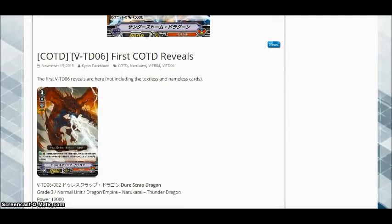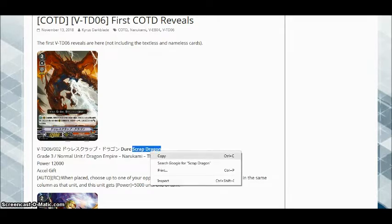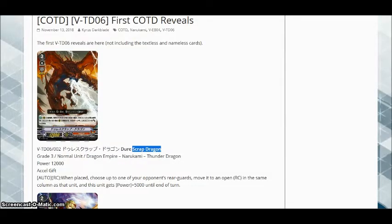First off, we have our backup grade 3 in the trial deck, which is called Dur-Scrap Dragon on here, and Dur-S-Clap Dragon on the wiki. I like this name more because it reminds me of Scrap Dragon, which is a really cool Yu-Gi-Oh card. So what does he do? Aside from being an Axel grade 3, he has the rearguard effect of: once per turn, choose one of your opponent's rearguards, and move it to an open rearguard circle in the same column as that unit, and this unit gets power plus 5,000 until end of turn. To put it bluntly, this guy either sucks up a unit to the front row, or pushes a unit to the back row, while also getting power plus 5,000.